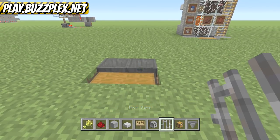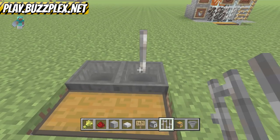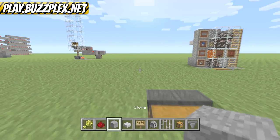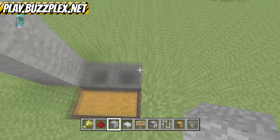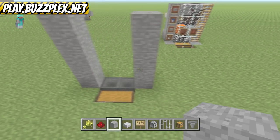First, we're gonna make a little bit of a ring around it, because iron bars are weird now — watch, it's gonna just put one and we don't want that just yet. In the olden days it didn't do that. So let's go ahead and build up the sides, build this guy up four blocks.